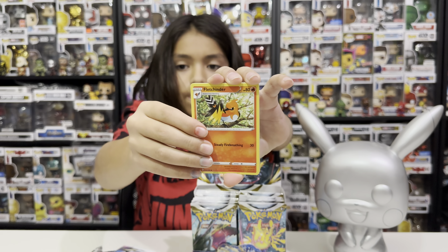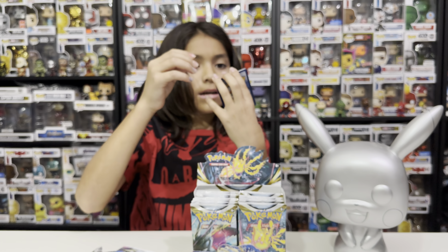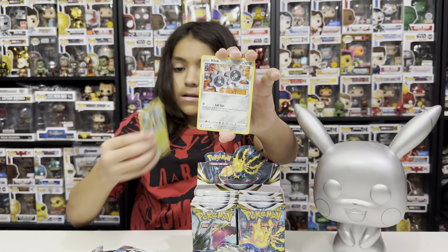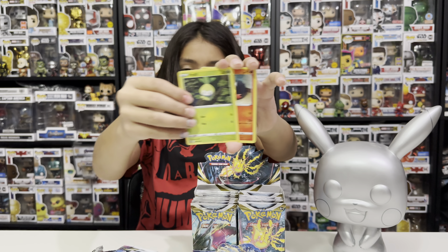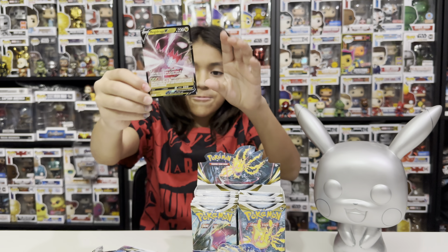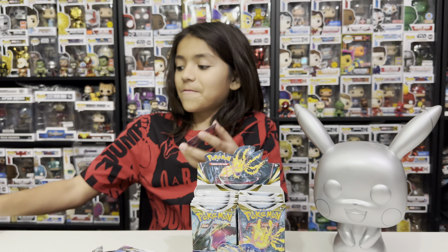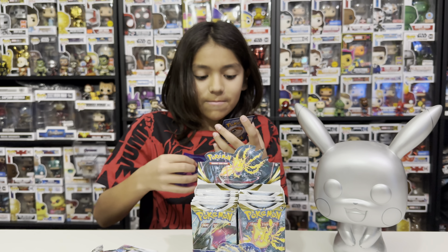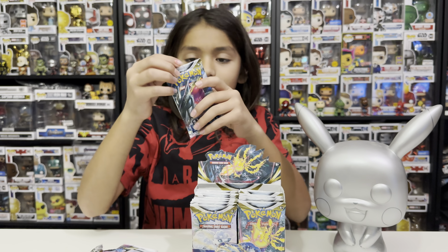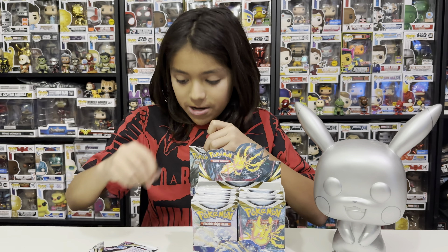Pack one: plant type — Fletchinder, Clang, Jelly, Ball Guy, Sunkern. Reverse hollow Medicham, and as the rare a Regidrago V. This is actually a card I wanted from the set and we got it in our first pack — some nice first-pack magic! In the next pack we have another Regidrago art — the same Pokémon we just pulled, pretty nice.